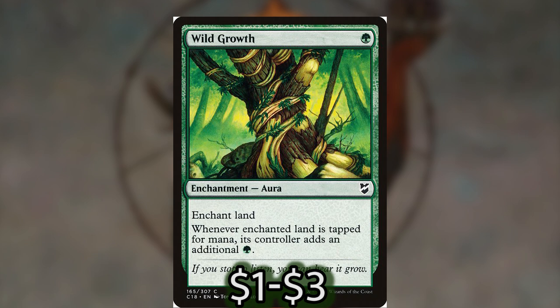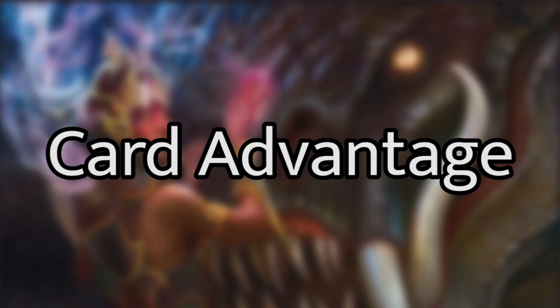Horizon Stone will help us keep mana through phases if we don't have anything to spend it on right now, and it helps us with X spells if we have a lot of those in the deck. Wild Growth is perfect to cast on turn one, getting you some extra mana for turn two when you cast your commander, along with one of your drain effects that cost one mana.